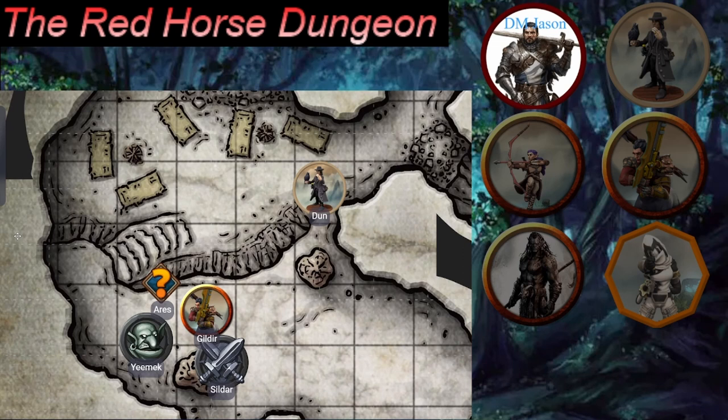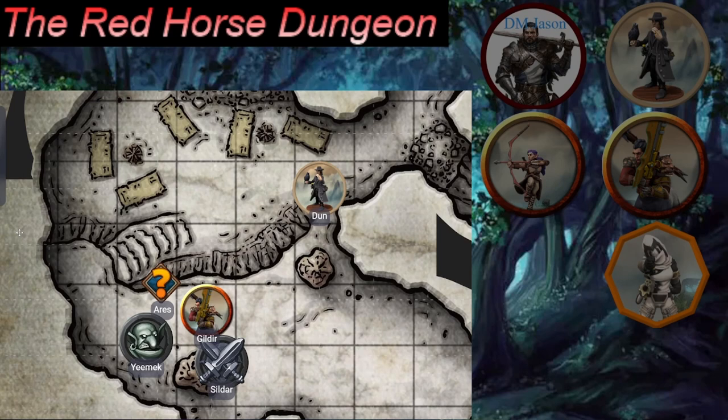Vana wants to shoot the remaining un-influenced goblin. Attack roll: 19, which hits. 12 damage — enough to kill. The DM asks how she kills him; she decides a headshot rather than a neck kill. Vana scampers around a stalagmite, lines up the shot, and catches him right between the eyes after Eredar kicked him back — the arrow goes through his forehead and he drops.